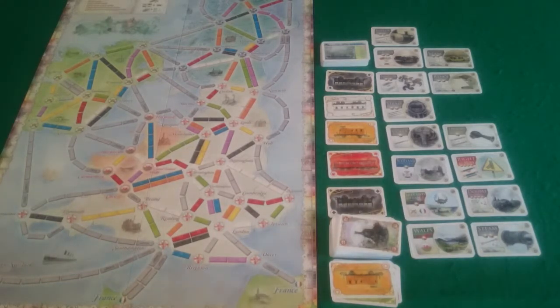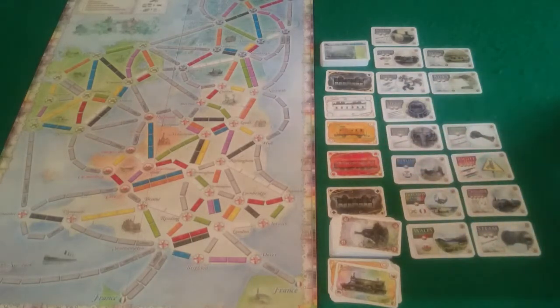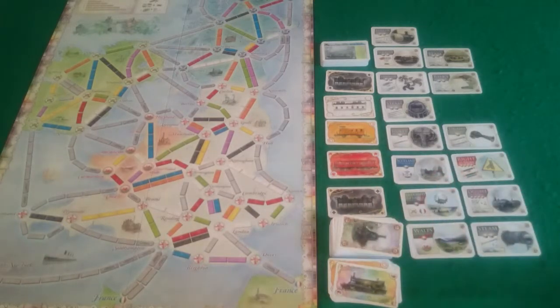Back round to my turn. I do have a locomotive - not enough for most technology at cost of one locomotive, but actually I can get the mechanical stoker. So I am going to buy mechanical stoker, allowing me to build routes of any length. Then I draw 3 blind - nothing particularly helpful in that lot.